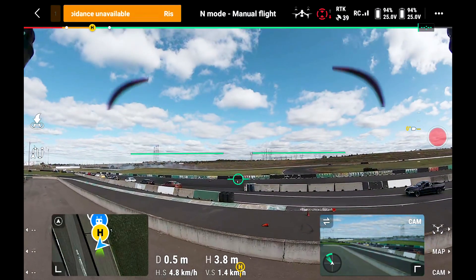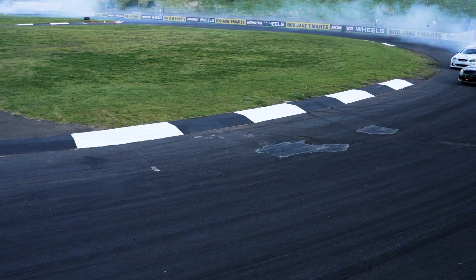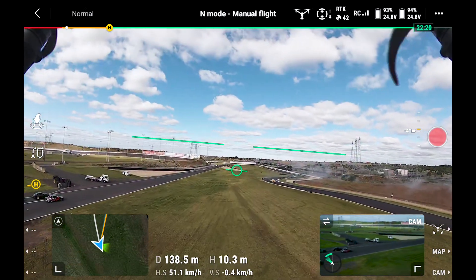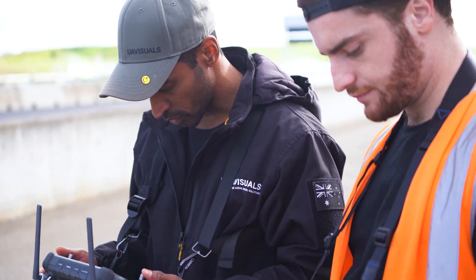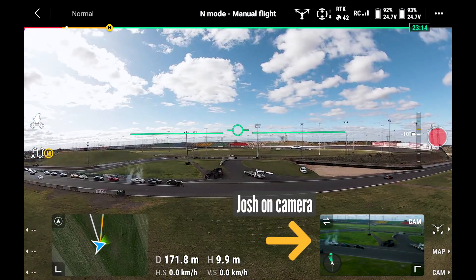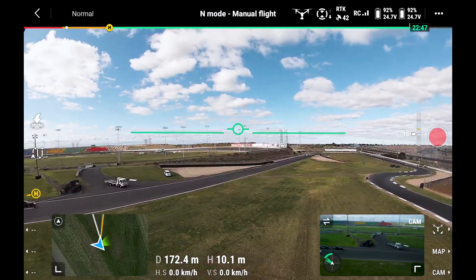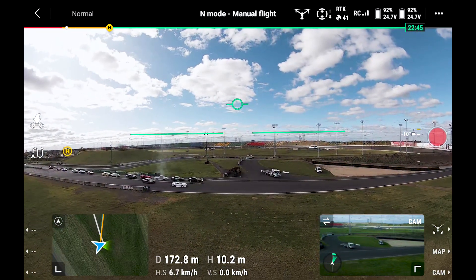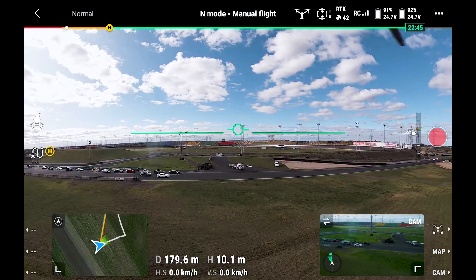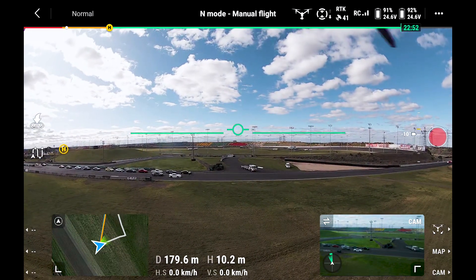We're going to be doing some automatic waypoints at this event — excuse the loudness of the cars. With automatic waypoints, first what we're going to do is get to the first waypoint, or where we want to start from, so it's going to be around here. I'm flying FPV, Josh has got camera. A bit of a trick with chasing cars is to start a little bit wider on the track and then move in — it just helps with matching speed and that kind of stuff.